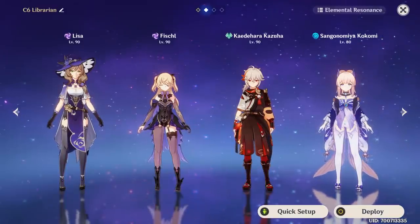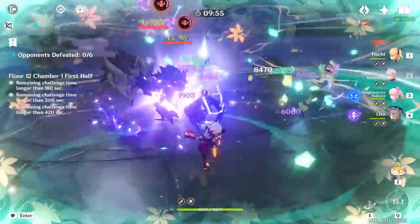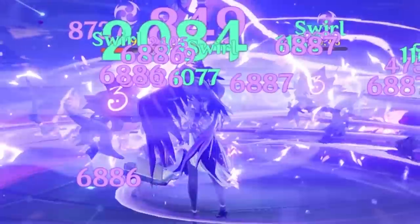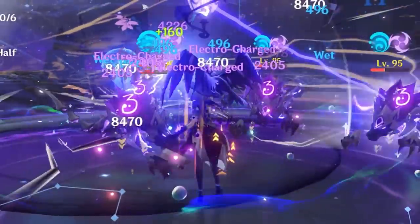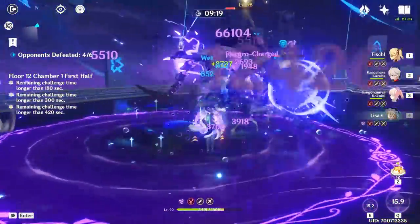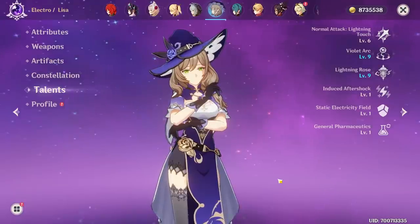I do have a team that I've been using for quite a while now. Let's look at the footage where I'm showcasing Lisa. The moment you use her C6 constellation is when you switch to her — everyone around her gains maximum stacks of the conductive stacks. Then you just use her burst and hold E, and the damage can go up to around 60,000 to 90,000 damage. Right now I'm fighting these wolves and they have reduced electro resistance, but the damage is still kind of insane when using her. The rotation is actually pretty natural as well — that's basically Lisa for you.